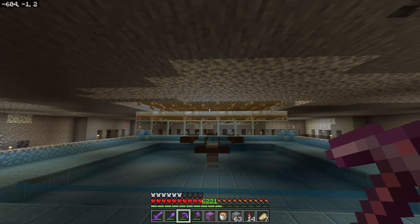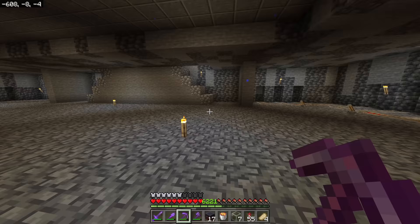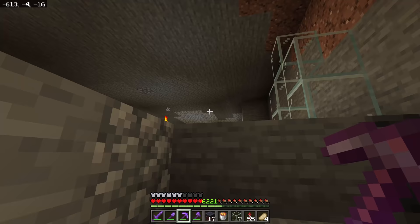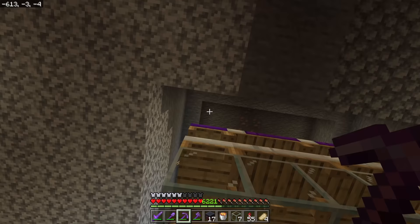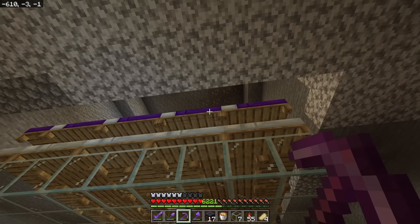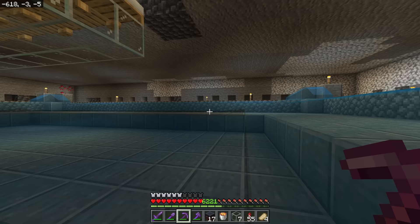You have to have six blocks of air above whatever the center of the village is. If you have a solid block in that area and we don't know which bed is the center, the farm won't work. I dug up a little higher just to make sure nothing would block spawns. The beds have been reset and lowered down by one. We should see golems start spawning soon — when you re-establish a village it can take a little bit, so be patient.